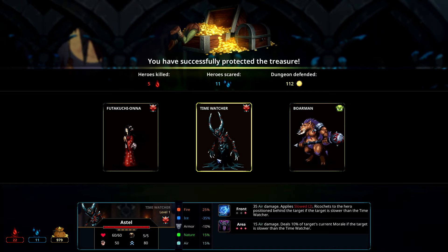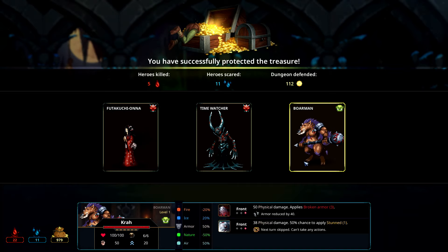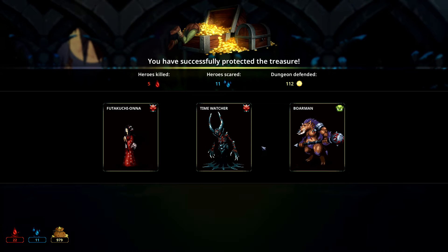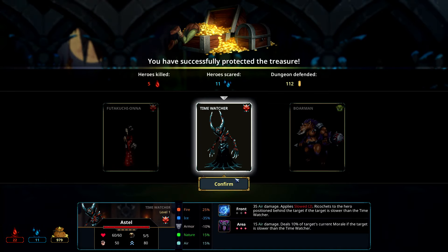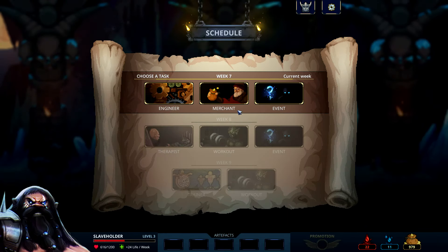Time Watcher — 35 air damage applies slowed two, ricochets to the hero position behind the target if the target is slower. 60 health area. 15 air damage deals damage based on target's current morale if the target is slower than the Time Watcher. Negative 30 morale applies tiredness, 30 air damage plays vulnerable. Bore man — 50 physical damage applies broken armor, armor reduced by 40. 38 physical damage, 50% chance to apply stunned. 100 nice. I'm gonna go for the Time Watcher.